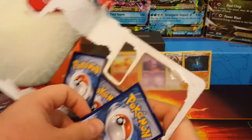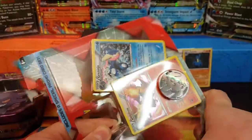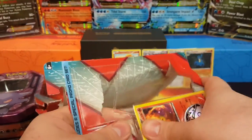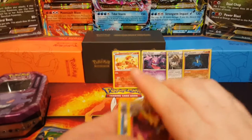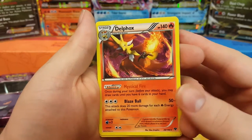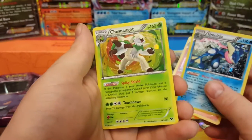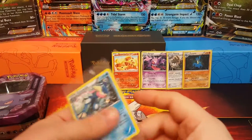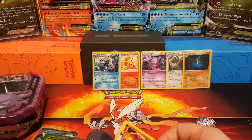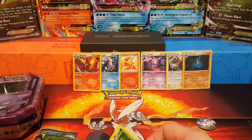Let's get Greninja out. Last but not least, Delphox, and then our coin — a double-sided Pikachu coin, so shiny. Here are our three starters: Delphox, pretty nice; Greninja with the Water Shuriken — I love that move, it's awesome; and Chesnaught. These are just holo rares but we're still going to sleeve them up. You can never be too careful — try to take care of all these cards. You never know what they're going to be worth in the future.